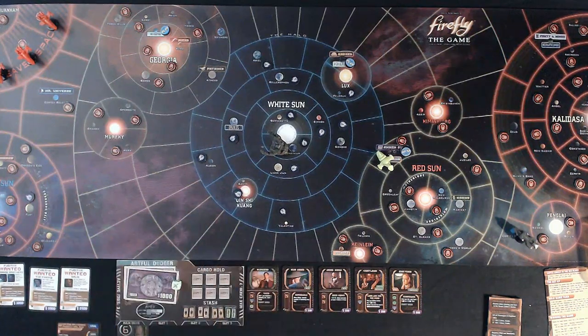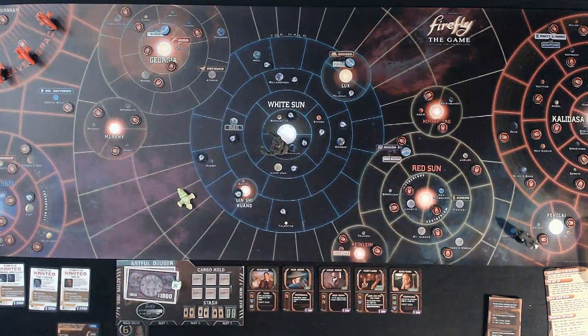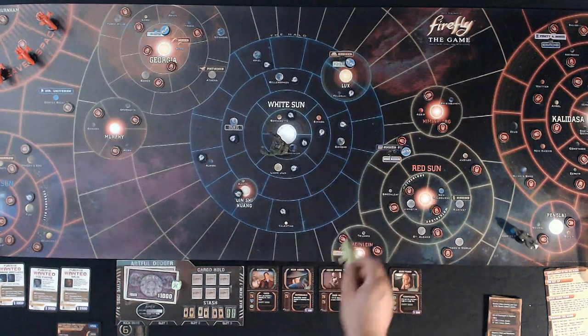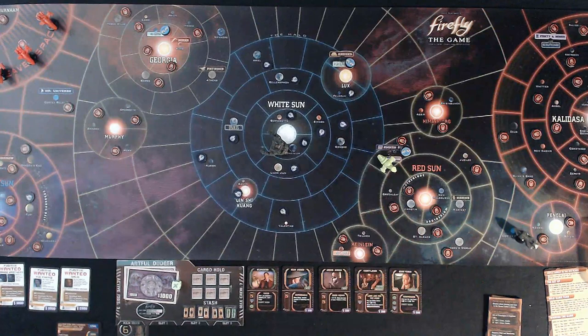Three reaver ships are moving about, potentially hampering us. If we fly and end up having to stop because we ran into something, that's essentially a wasted turn. Even when moseying — a single move with no nav card draw — you still have to check tokens, so you can still run into the alliance cruiser that way.